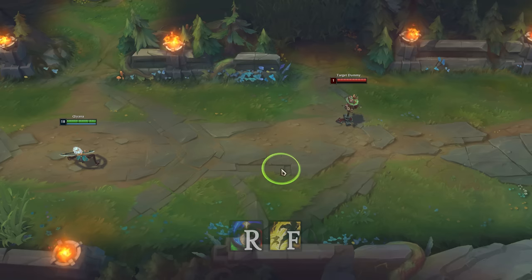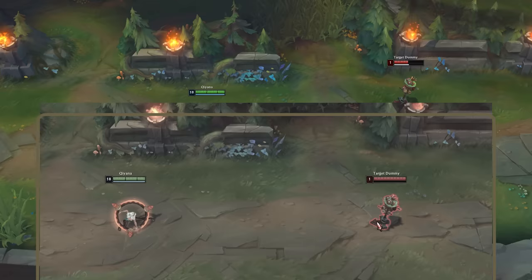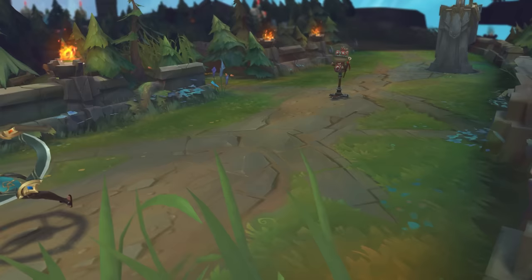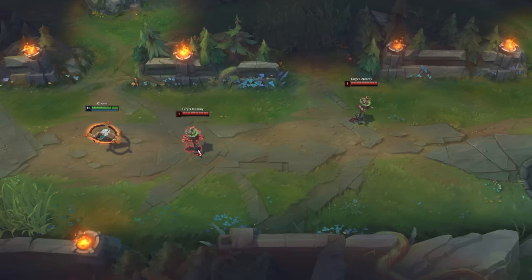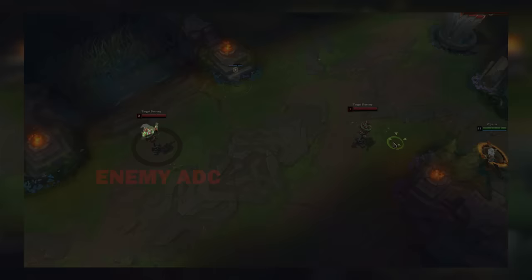You can also Flash during the ult's cast time — it's the same mechanic as with Q. Combine that with E and Q to get the first part of the next combo. To finish it off, you'll need to buy Prowler's Claw, an item in League that dashes you to a targeted enemy. You want to use it after the ult to close the distance, then end the combo with a fast W and Q. If you want to kill a careful enemy that always stays far away, this is the combo to use.